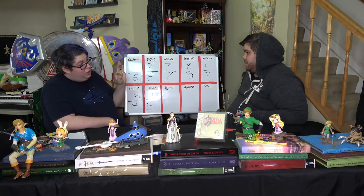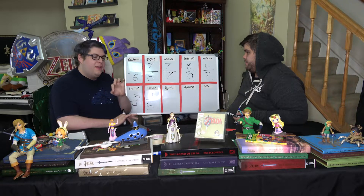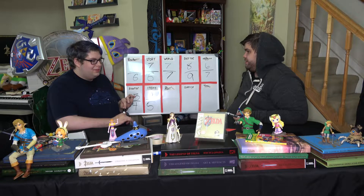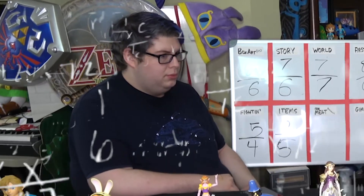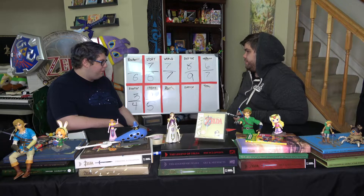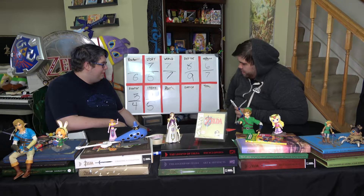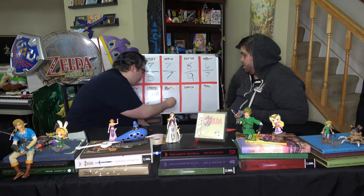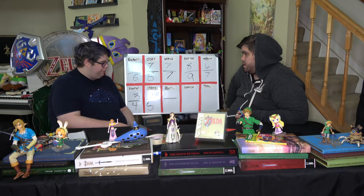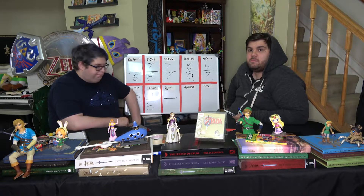The dungeons in Link's Awakening are the epitome of good overhead lock-and-key finding solutions and puzzles. I love all the music with every dungeon — every song is unique. Key Cavern is different from Angler's Tunnel. I like Eagle's Tower a lot, even though it can softlock. There is a bug where you can softlock yourself in. I think it's the best dungeons we've had on handheld — better than Oracle of Seasons, better than Oracle of Ages, better than the DS games.